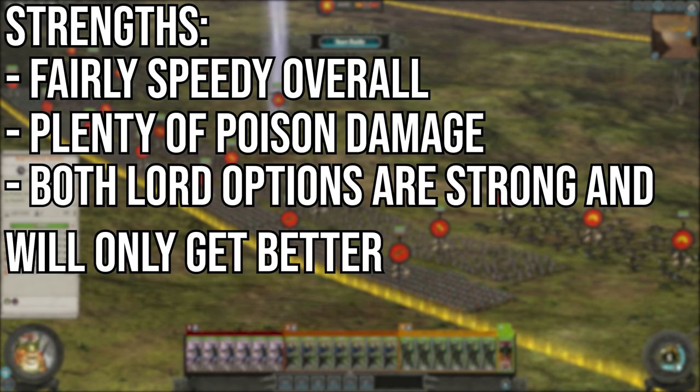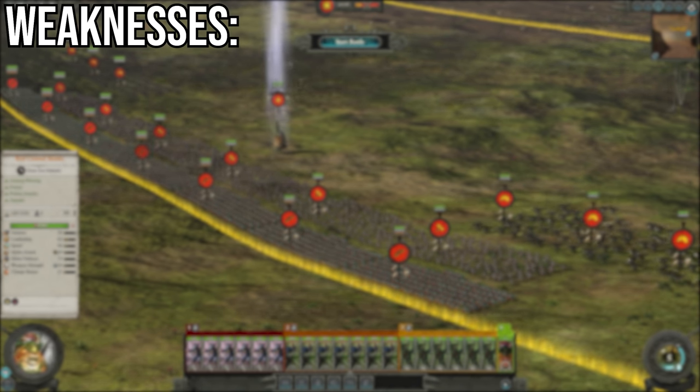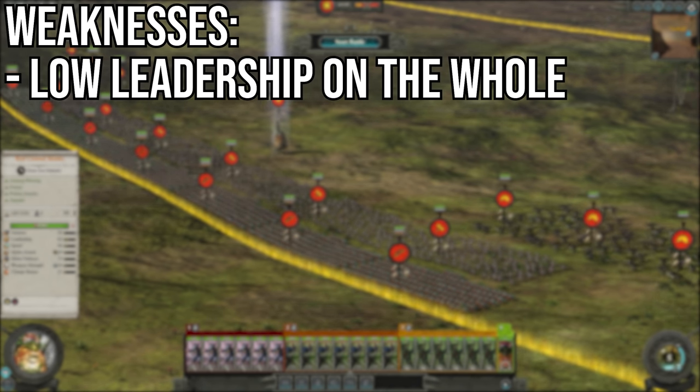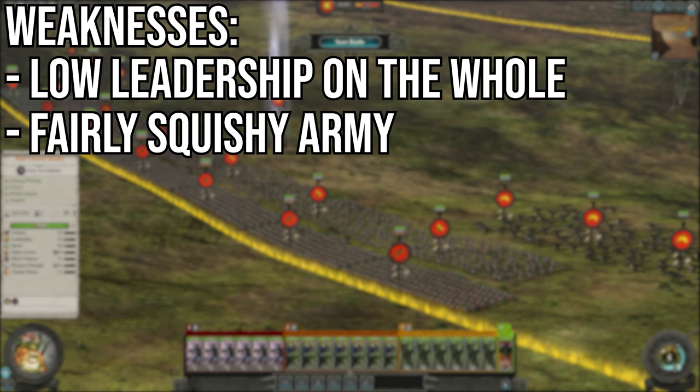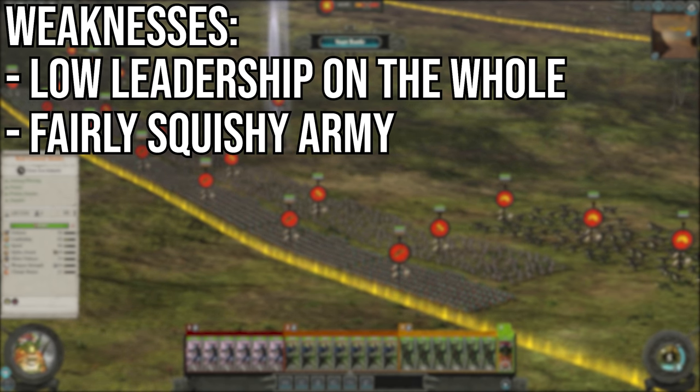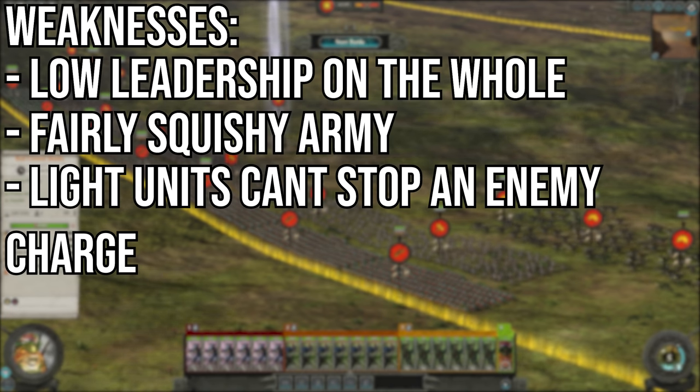Both lords are great choices and will beat similar lords from other factions. As for the weaknesses, pretty low leadership on the whole since Skinks don't have the most confidence and will retreat before long. It's also not the toughest army — Skinks and Feral Cold Ones are not known for their armor or tough line-holding capabilities, so they will get killed quite quickly. The lines also don't really have any weight to them, so if the enemy has any high-mass units they can more or less walk straight through.